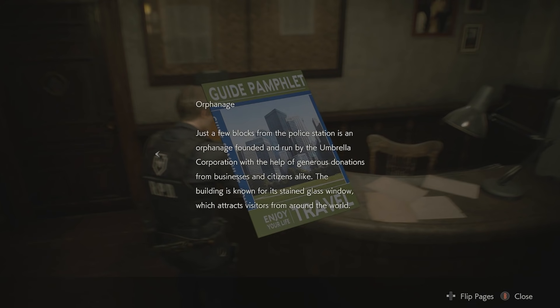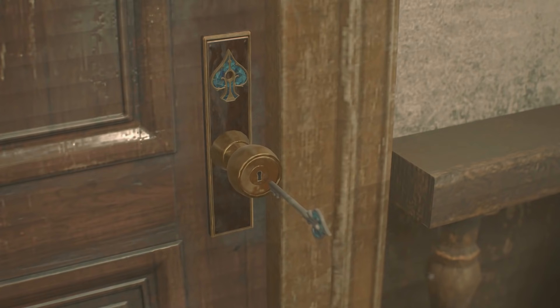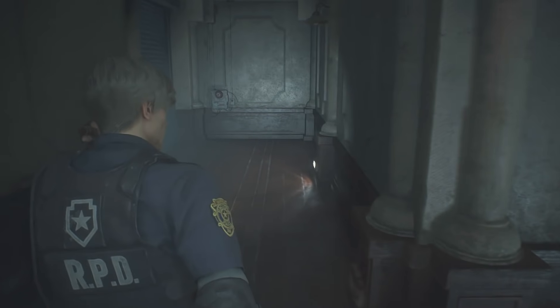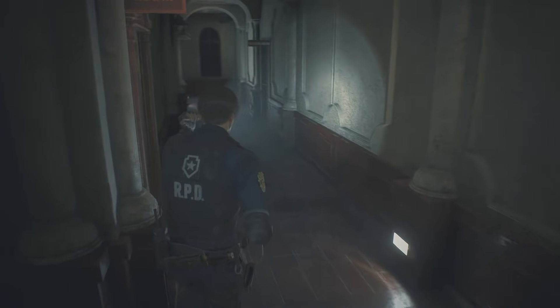This is how they retroactively justify all these stupid puzzles being in here. Just a few blocks from the police station is an orphanage founded and run by the Umbrella Corporation. The building is known for its stained glass window, which attracts visitors from around the world. My ass does. Someone's making a lot of racket back there. Key — you no longer need to use this key, will you throw it away? No, it just puts a little red check mark on it. Helicopter! Alright, we're going to be rescued. Grab the board so you can board up the doors.